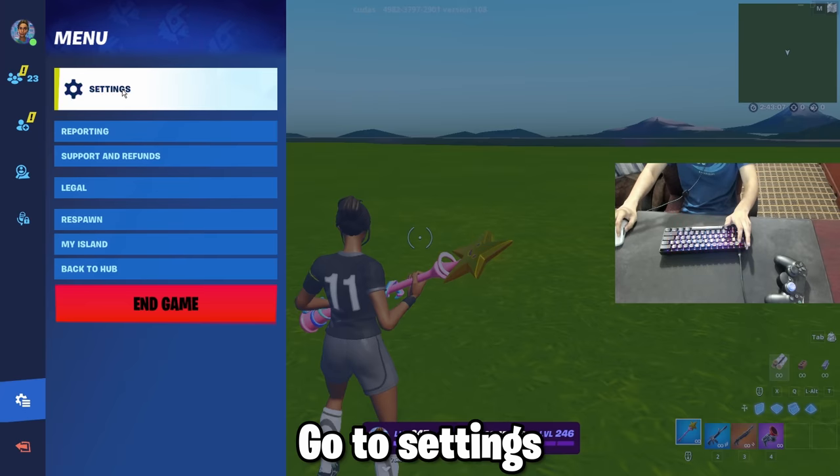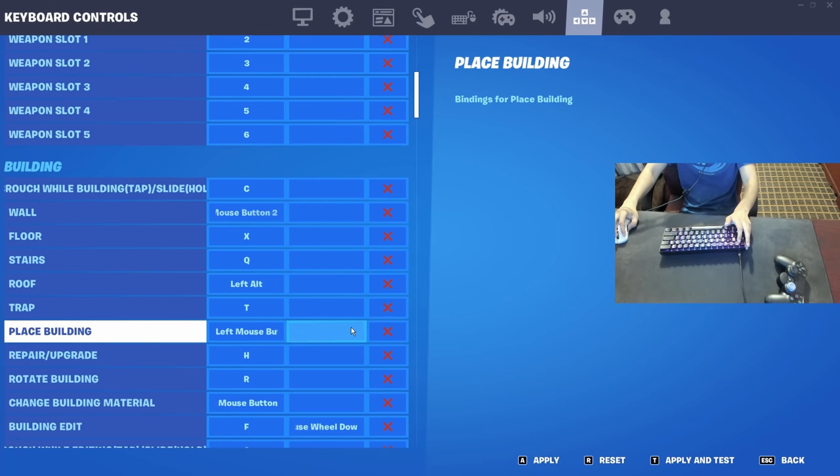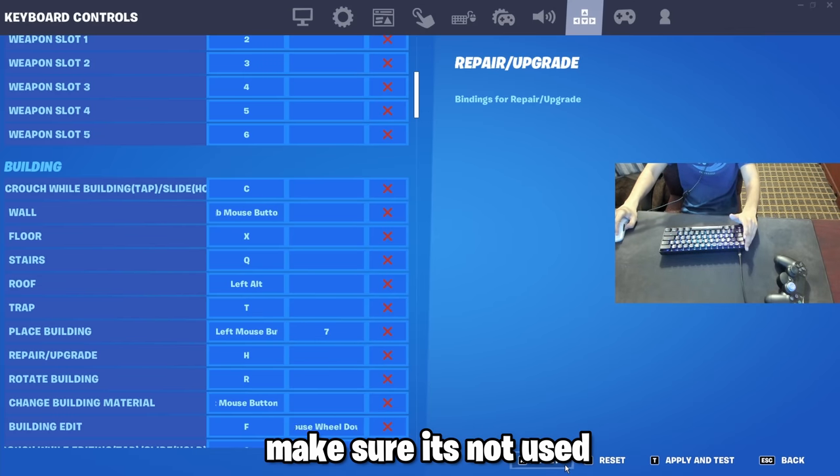If you play keyboard you need to try this. First go to settings, then go to keyboard controls and scroll down to building. Then in place building, add any secondary bind. Just make sure it's a button that you don't already use.